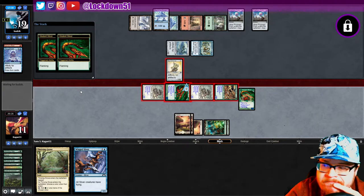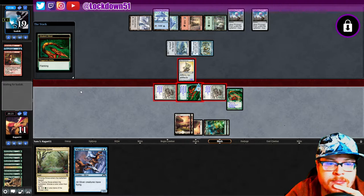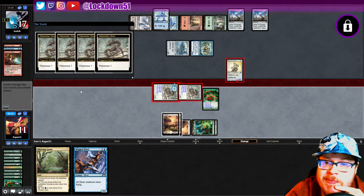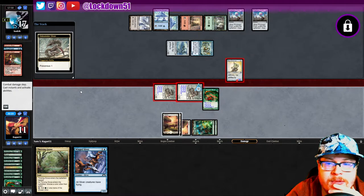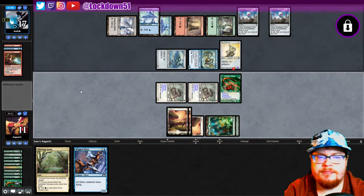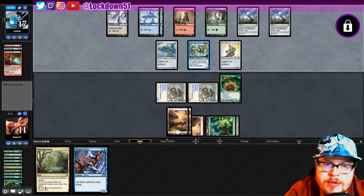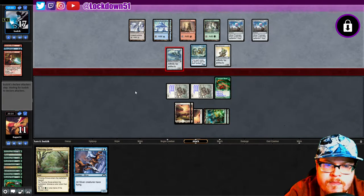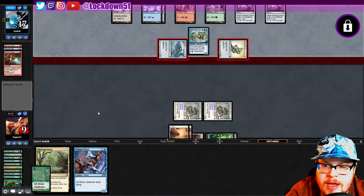Oh no, they did have it — worst situation happened. That's the worst situation that could have happened there. That's what I kept playing around last game too, the last time we played affinity. True affinity, not glaze affinity — not great, not great. Played like they didn't have it, they had it — what are you going to do.